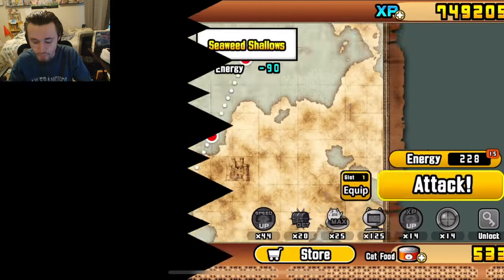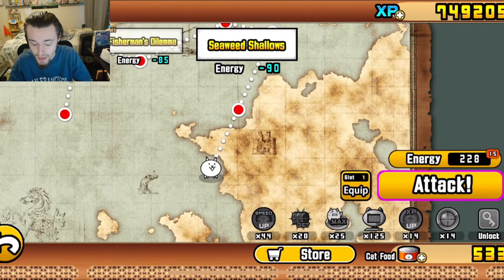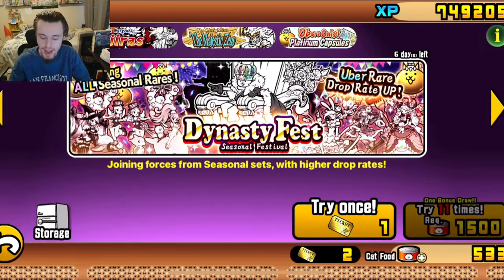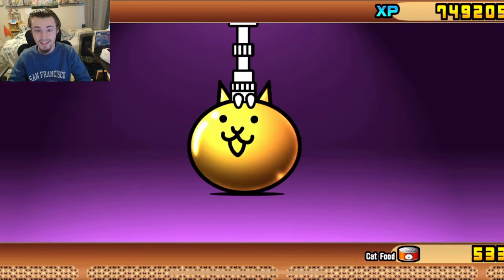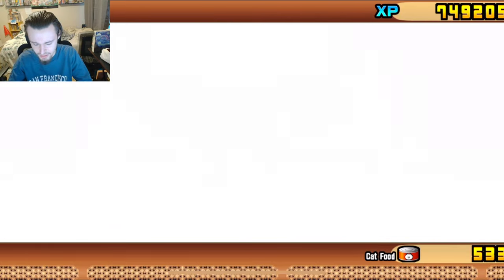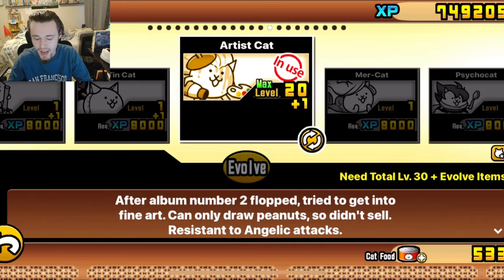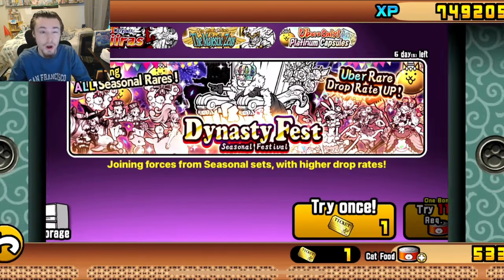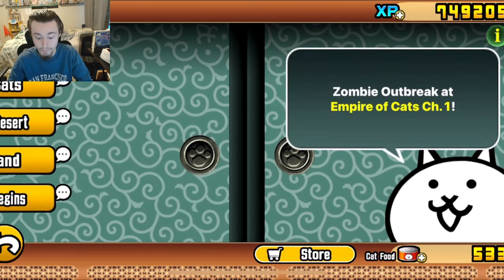The anteaters are very annoying so I definitely get that fisherman. Now we'll do the Seaweed Shallows, but first we'll go ahead and do a pull on the dynasty gacha and see if we get anything good. We are definitely not guaranteed anything good, but maybe we will. Okay, rocker cat — I do actually use rocker cat, I want artist cat to go into ramen cat, so yeah I'm down for as many rocker cats as I can get.